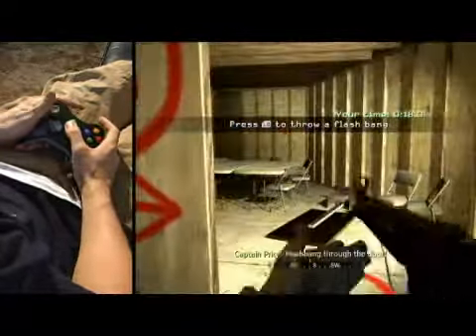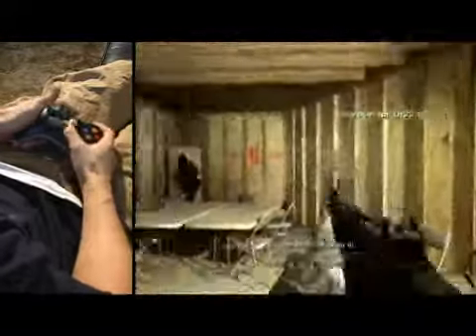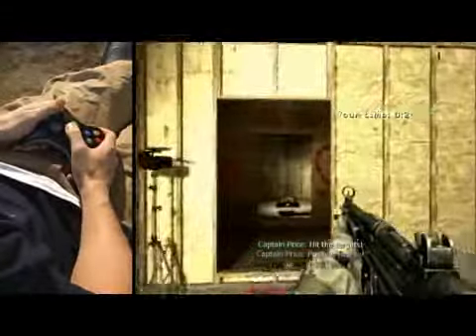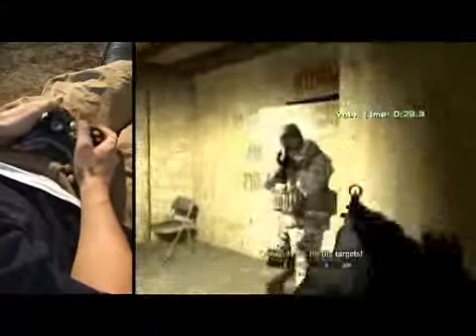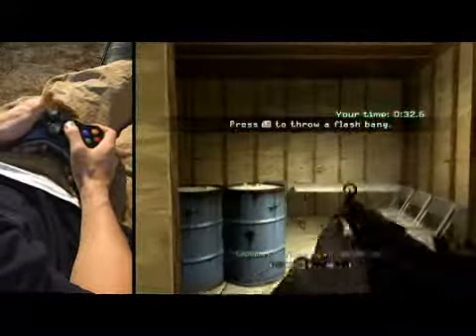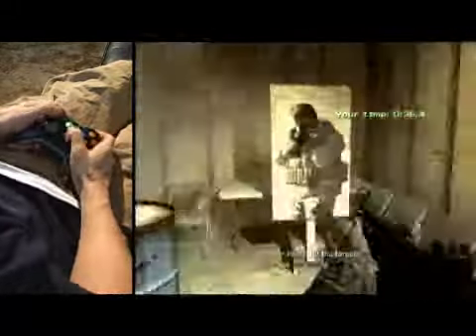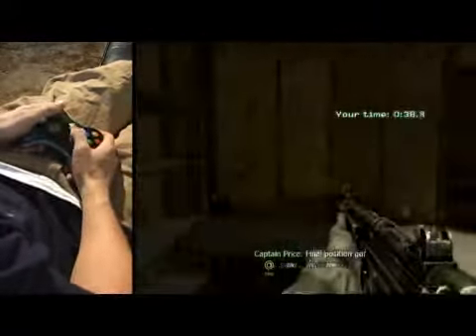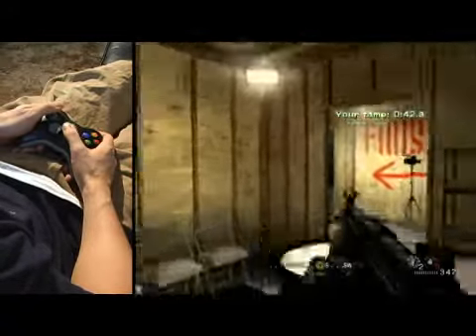We're going to go over here and throw a flashbang in the room. You want to turn your head or you will be blinded, and just L-trigger again. And there we go. I'm going to throw a flashbang in here again. I rushed in there a little bit too quick, but that's the basic idea of what you want to do.